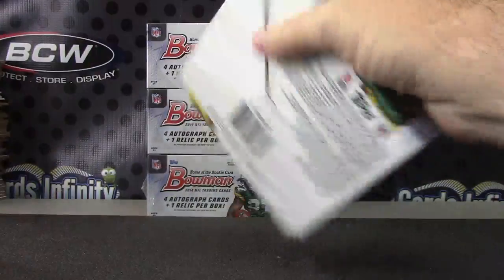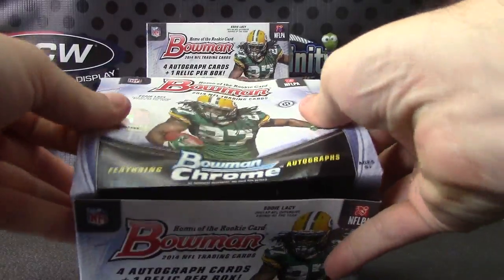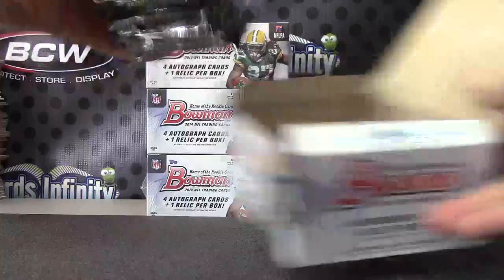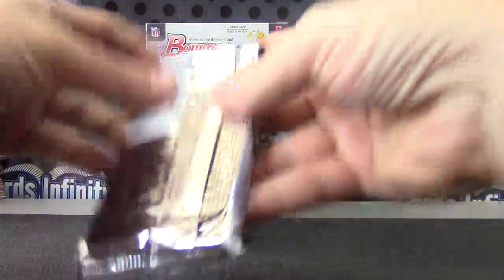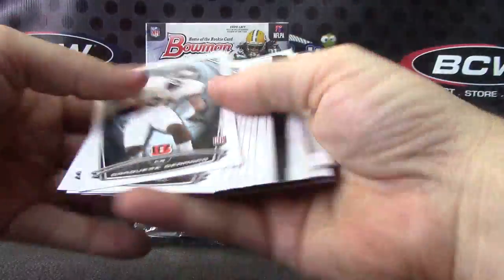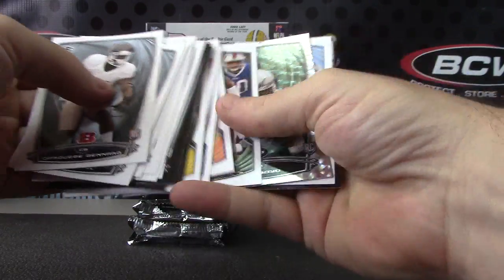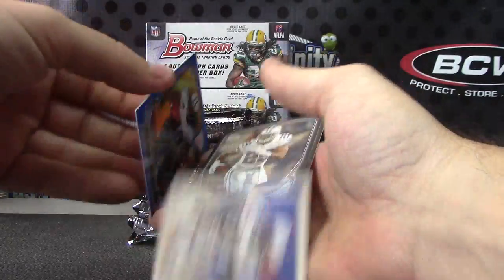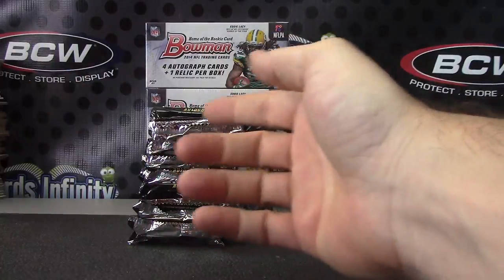Number 93. They had numbers on them — I was going top to bottom. I forgot they had silver stickers and I wrote numbers on them. Super Fractor time. You have Taj Boyd silver. Number 99 is Chris Johnson, minicard and base.